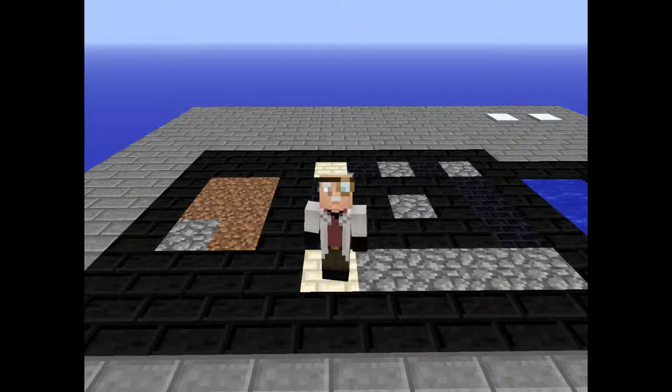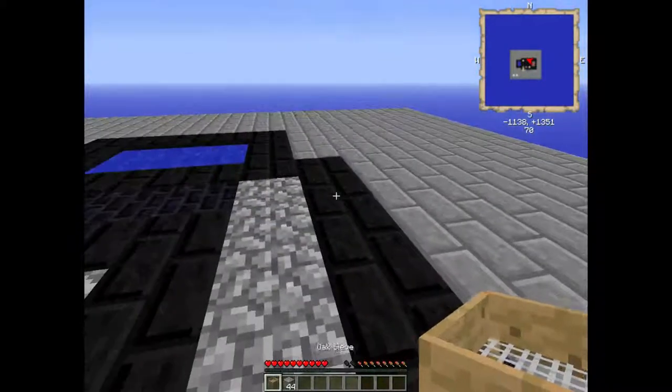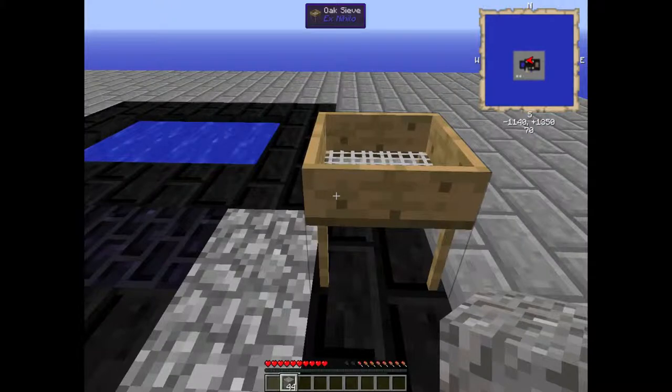Today I'm going to be showing you how you get coal. It's pretty easy, but there's multiple steps involved and you can miss one and you can't get it. Basically all you need is an oak sieve and gravel. If you don't know how to make gravel, I did make a video and it will be in the description of this channel.